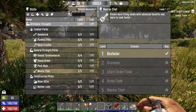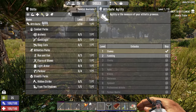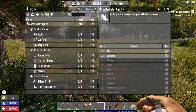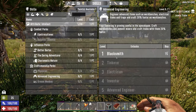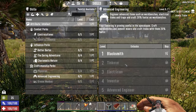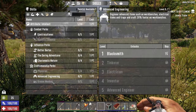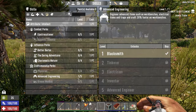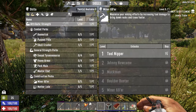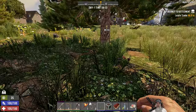That leaves us one point. You have a few options: Miner 69er is never a bad one, Archery is never bad because we will use the bow in the early game, and Intellect is good too - Advanced Engineering in particular lets you make a forge straight up without finding a schematic, and as you advance you can get workbenches and then Grease Monkey. One of our early game goals is to get to some kind of vehicle, even a bicycle, as soon as possible - that's going to be a major game changer. Javelin Master is also a reasonable option since spears are useful early. I'm going to go ahead and take Advanced Engineering.